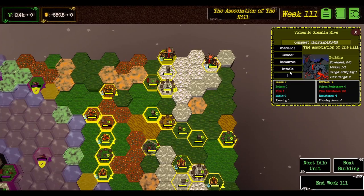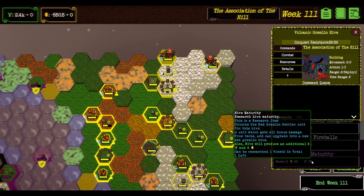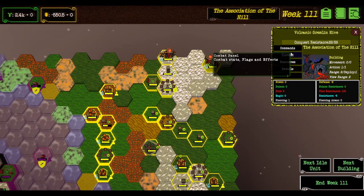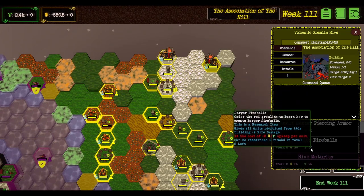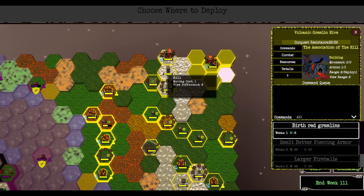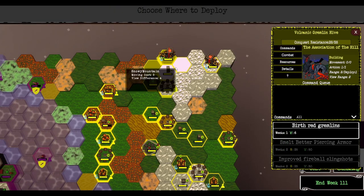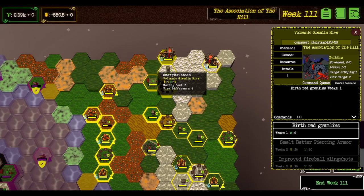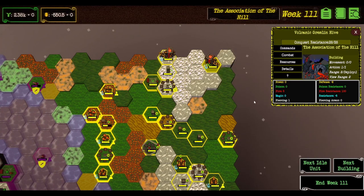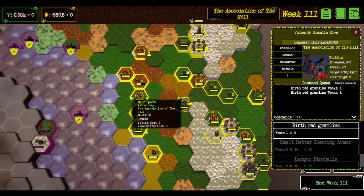I don't know — if you're in the forest now, can I build a thing? Commands: birth red gremlins, hide, maturity net. It doesn't look like I can do it from this one. Let's just keep creating a few more gremlins though. There we are — gotta keep pumping them bad boys out, that's for sure.